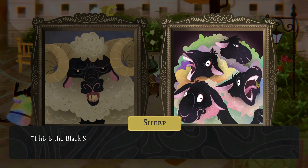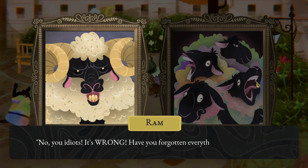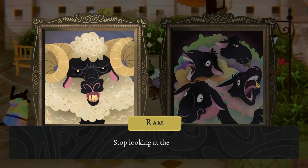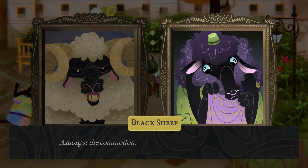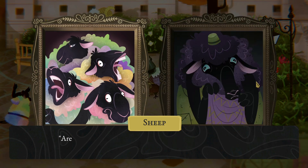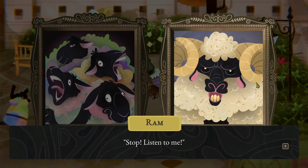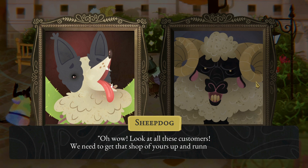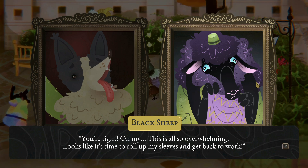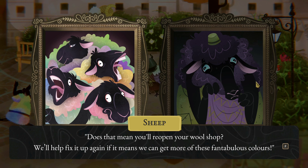Stopping in the middle of his sermon, the ram notices that his flock is no longer paying attention to him. The flock turns away from the ram's ravings, fully enraptured by the colorful thread. 'Hey, what are you fools doing? This is the black sheep's work.' 'Wow, we just assumed it was ugly because the ram said so.' 'No, you idiots. It's wrong. Have you forgotten everything I've taught you?' 'Look at all these wild colors — I never knew wool could be so neat.' 'Stop looking at the colors.' The voice of the black sheep pipes up: 'Thank you, I'm so glad you all appreciate my handiwork.' 'This is the most amazing wool we've ever seen. Where can we get some more?' 'Stop! Listen to me.' 'Look at all these customers — we need to get that shop of yours up and running again.' 'You're right. Looks like the time to roll up my sleeves and get back to work.' 'Does that mean you'll reopen your wool shop? We'll help fix it up again if that means we can get more of these fantabulous colors.' Arrgh!